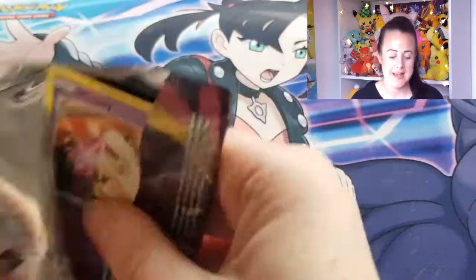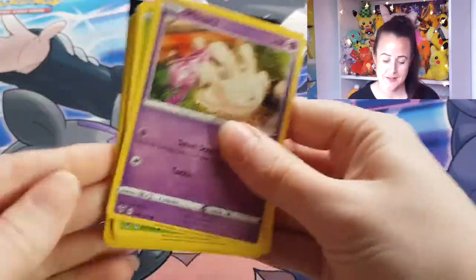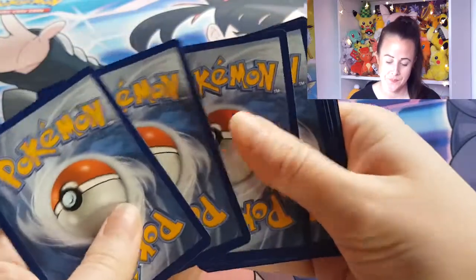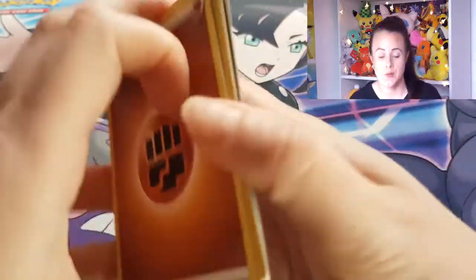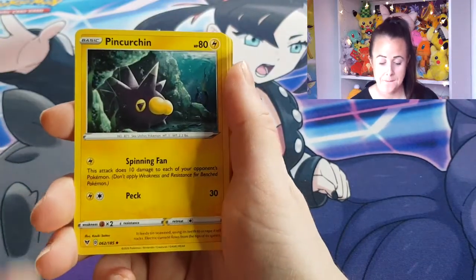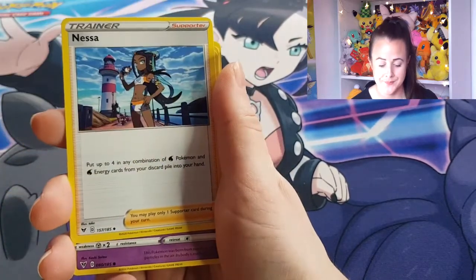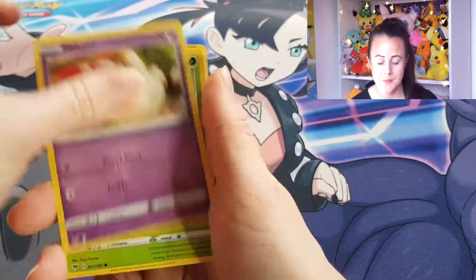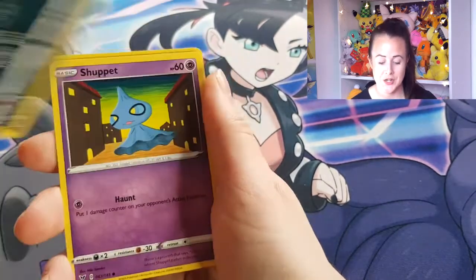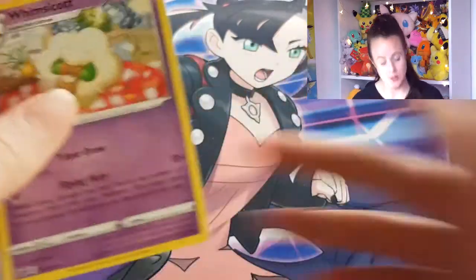All right, let's open this one — leave Pikachu till last. I got a bit carried away with opening and dropped all the cards. It's got Fighting Energy, Pincurchin, Trombeak, Nessa, Milcery, Skiddo, Eevee, Trubbish, Shop It, Reverse Holo Wismur, and Whimsicott.